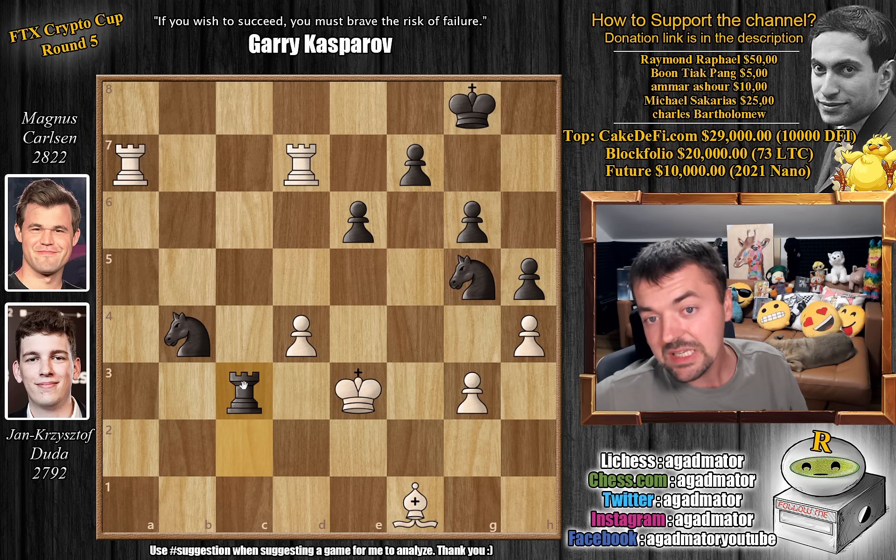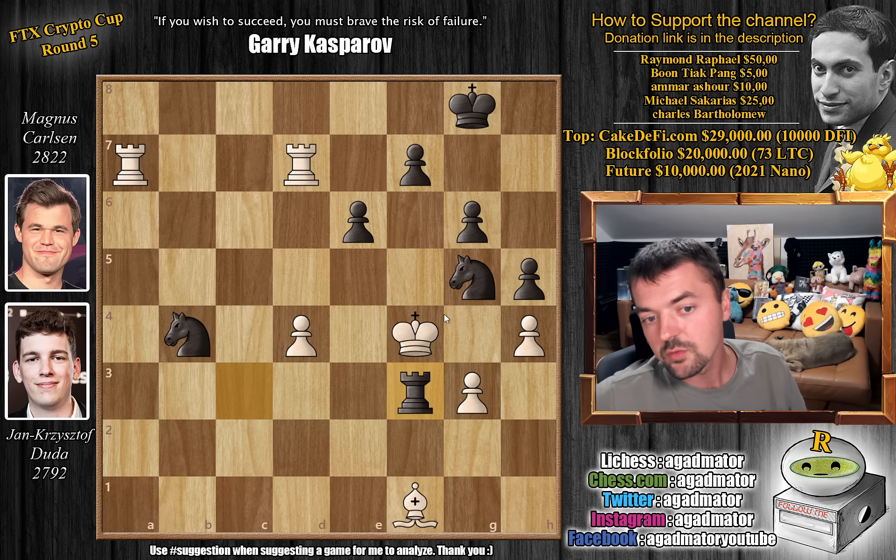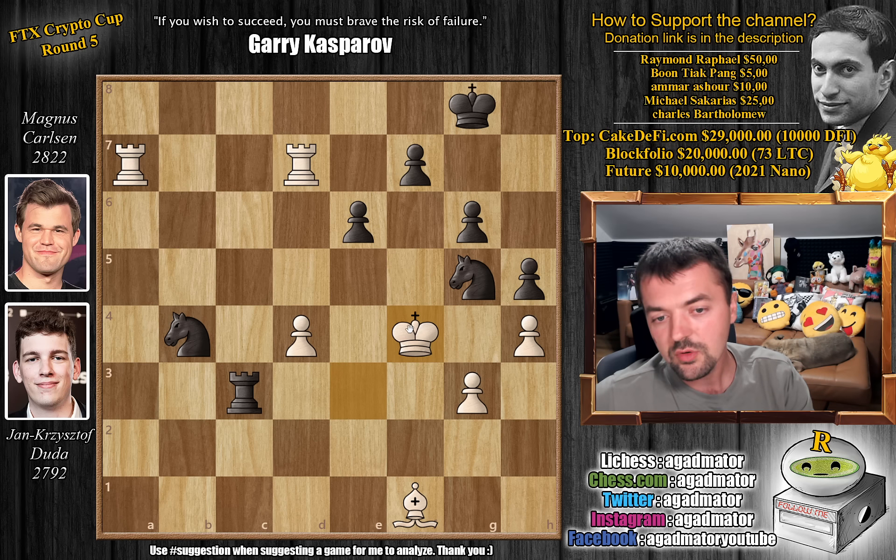Now Magnus plays rook to c3 check, but now king to f4. And now what do you play here? The knight here is still hanging on g5 and Magnus really has to be careful here. He played rook to f3 with check, as he found a brilliant way to checkmate Duda's king on g5. The problem for Magnus is this does not work. The only way for Magnus to play this — and it is beautiful — is knight to f3.